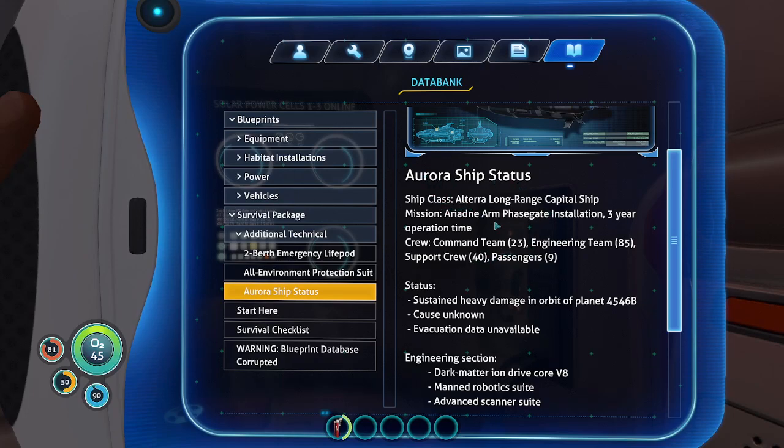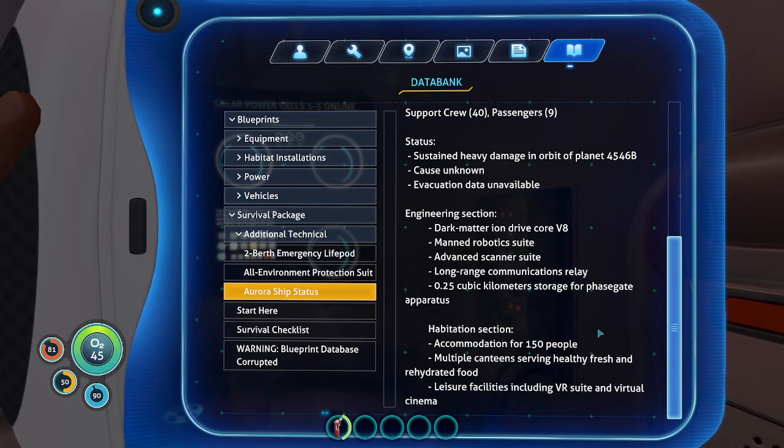Ship class — the Aurora. Ship class: Altera long-range capital ship. The mission is the Ariadne Arm phase gate installation with a three-year operation time. The crew: command team of 23, engineering team of 85, support crew of 40, and passengers 9. I don't remember what we are or if we even find out — it would probably be support crew or engineering. Status: sustained heavy damage in orbit of planet 4546B, cause unknown, evacuation data unavailable. Engineering section: dark matter ion drive core V8 — I think I've driven a V8 before — manned robotic suite, advanced scanner suite, long-range communications relay, a quarter of a cubic kilometer of storage for phase gate apparatus. Holy cow, that is a lot of storage — that must be most of the ship.